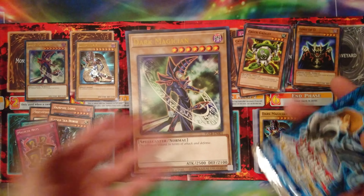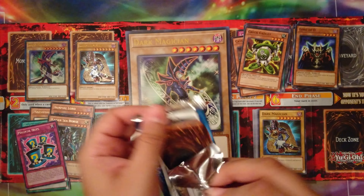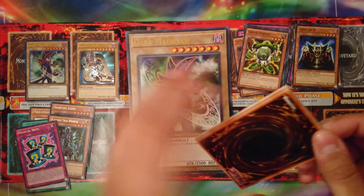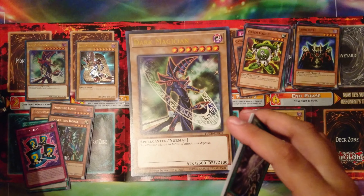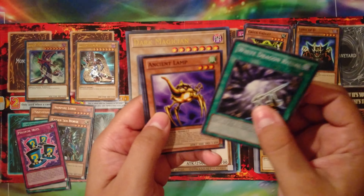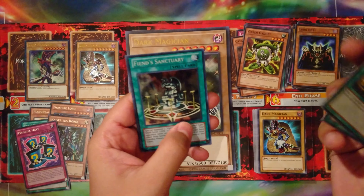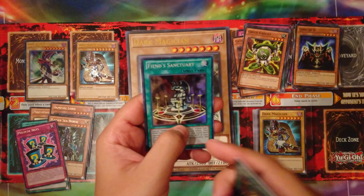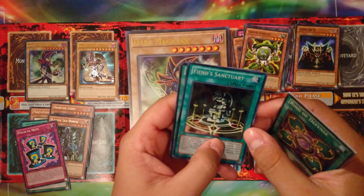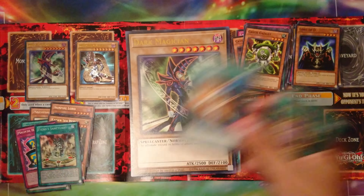The one thing I was super hyped for — Polymerization. That's purely nostalgia; there's no 'man, this is such a powerful card' — it's Polymerization, it's pretty run of the mill. White Dragon Ritual, Ancient Lamp, Ring of Defense — funny, I don't actually have that. Fiend Sanctuary — that's super rare, and I have them in rares from Pharaoh's Rival. Cost Down. So we did get two supers — that's not bad.